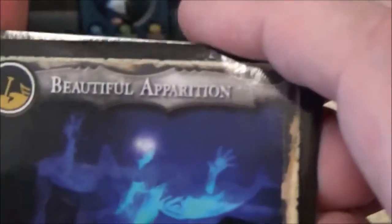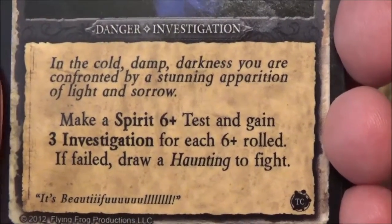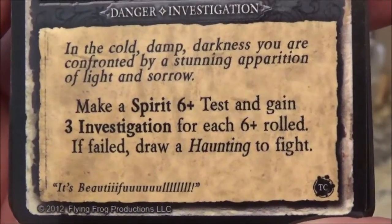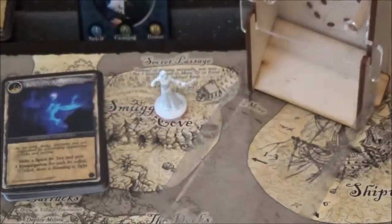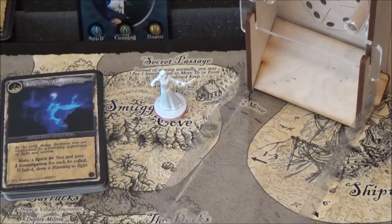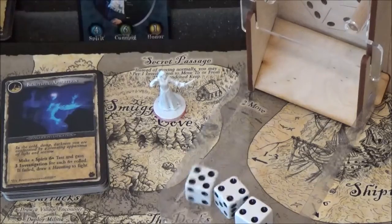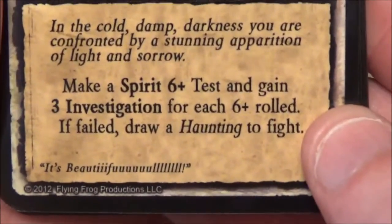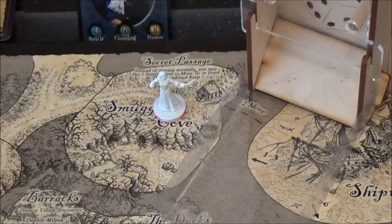Smuggler's Cove — 'A Beautiful Apparition.' Danger investigation: in the cold damp darkness you are confronted by a stunning apparition of light and sorrow. Make a spirit six-plus test and gain three investigation for each six-plus roll. If failed, draw a haunting to fight. She's got three spirit now, so let's see if she can do it. One went for a burden — damn it. If failed, draw a haunting to fight. The haunting is a separate deck — she'll just go and get that.